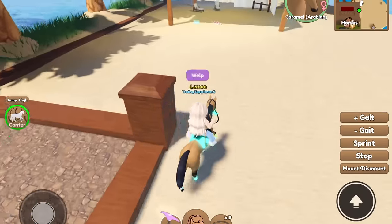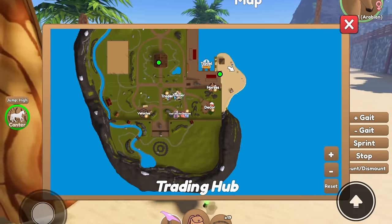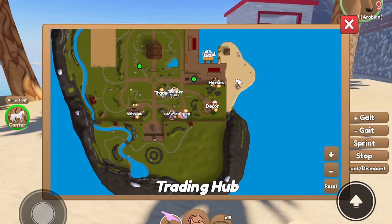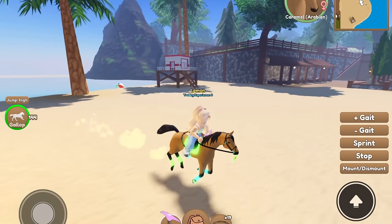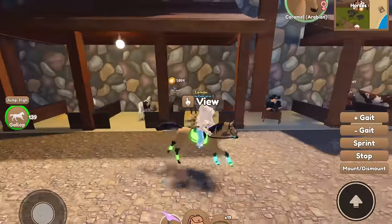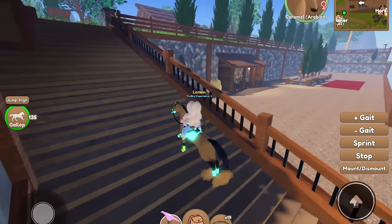Let's check out the rest of this. It looks like they have a fun little beachy hangout area. Looking at the map - this is actually pretty big. There's a trainer, accessories, hair dyes, Larry, and a vehicle. So basically there's everything you could need here, which is pretty nice and useful for players. They have horse shops over here too. Let's keep exploring this island.